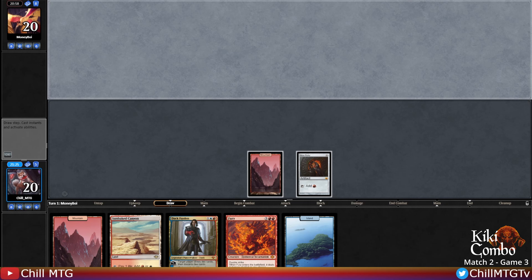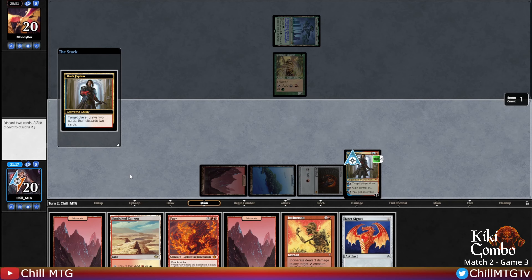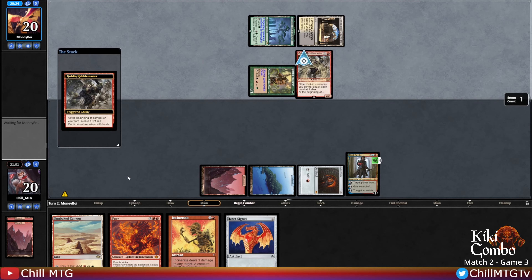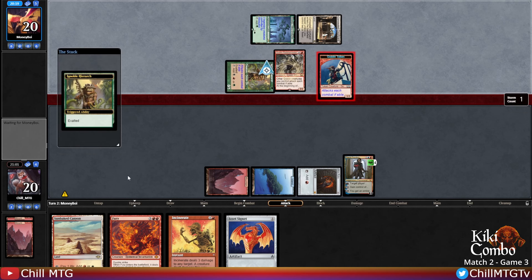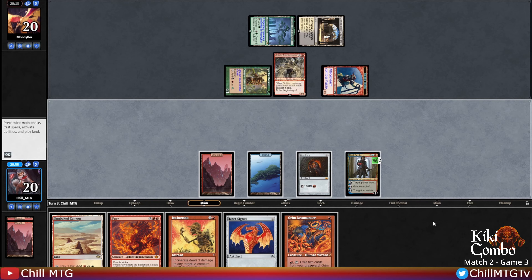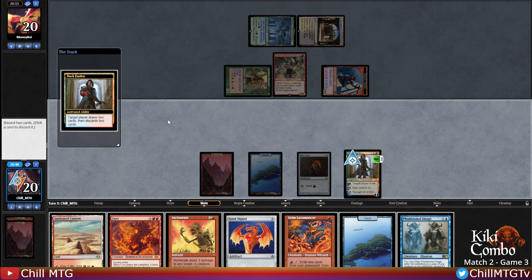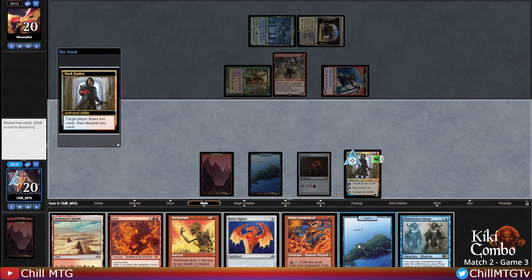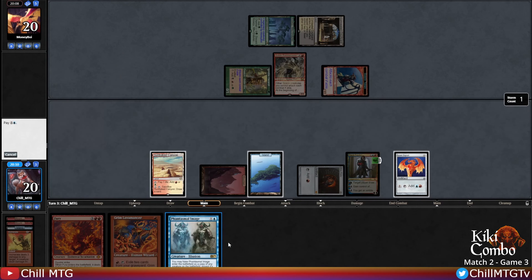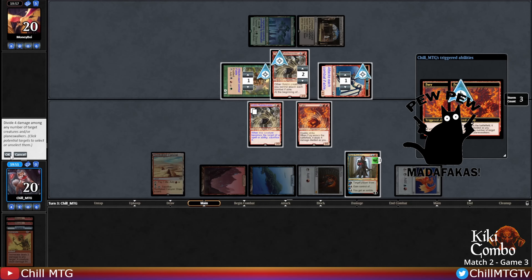On the play keeping this hand with Mox Ruby. Play the Mountain and the Ruby, pass. Opponent bows into Hierarch. Dack comes down - filter with Dack, pitch two lands. Opponent plays Rabble Master with an exalted Goblin token - Dack's taken two. Fury is going to get us out of this pretty nicely. There's a red card to ditch to Fury as well. Filter with Dack - Phantasmal Image! Let's plan to copy the opponent's Goblin Rabble Master with Fimage and then evoke the Fury to take care of their board. Play the Signet, copy Rabble Master with Fimage, then evoke the Fury - pew pew pew pew.